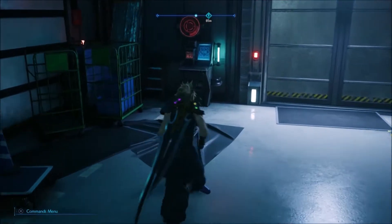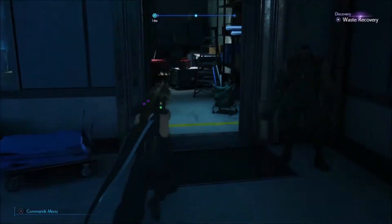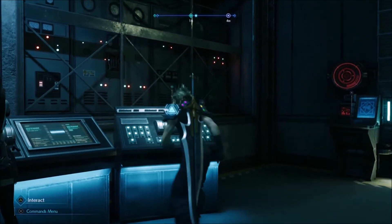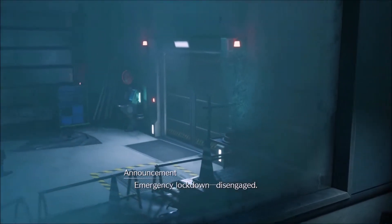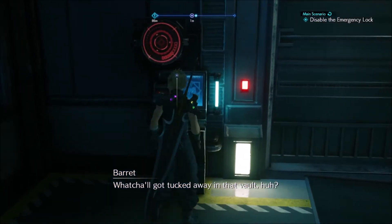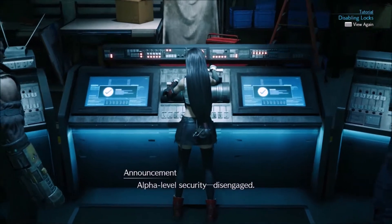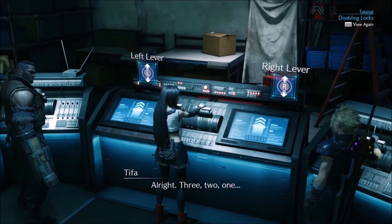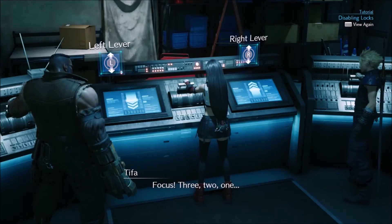Once the cutscene is over, head up to the control panel. There is a switch puzzle here — you want to hit the switches at the exact same time as Tifa. On the console to her right it shows two up arrows, so hit up when she says go. To open the door you have to do a sequence of three: one right goes up and one left goes down. Some of these can be tricky — I failed a couple of times.